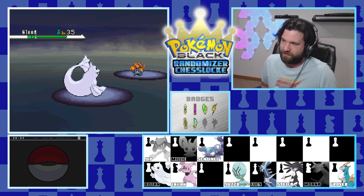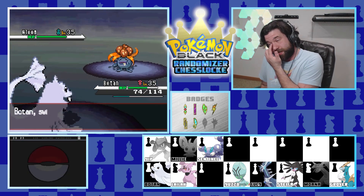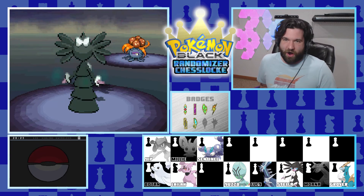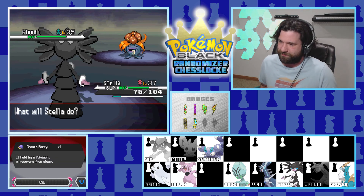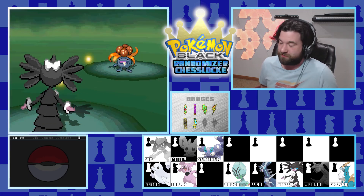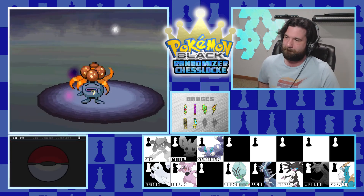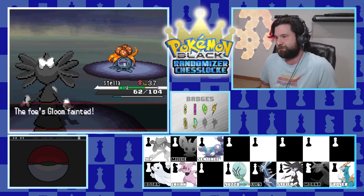Gloom has grass moves so we don't stay on Botan. Stella comes out - it survived Extrasensory last time, so what about Psyshock instead? It uses sleep moves - come on, man. Let's get out the Chesto Berry. It uses Mega Drain which is fine, and we should outspeed it since Stella is evolved. Psyshock should go down since its defense is probably lower than its special defense. Absolutely nailed it.